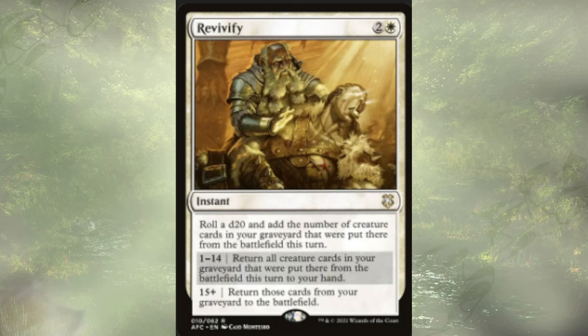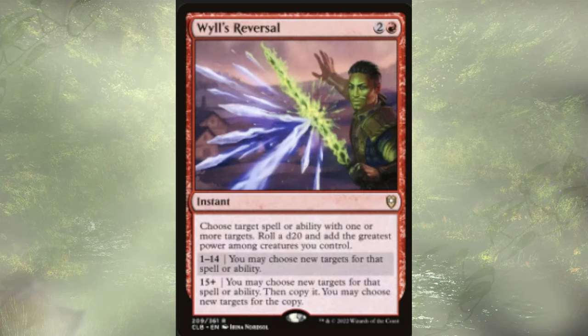Revivify is an instant. We roll a d20 and add the number of creature cards put into our graveyard from the battlefield this turn, then return them either to hand or to battlefield. Odds are definitely in the return-to-hand side, but I think that's okay. If we lose a couple creatures, we could Revivify at instant speed — really we're here for those dice rolls though. Will's Reversal lets us choose a target spell or ability with one or more targets, roll a d20, and add the greatest power from among creatures we control — hopefully it's not just Mr. House because it'll be adding zero. We get to choose new targets for the spell or ability, or if we get a little lucky, we get to copy the spell and redirect both. Nice and strong.